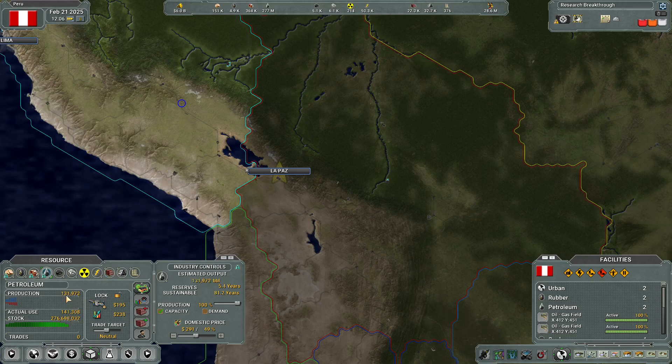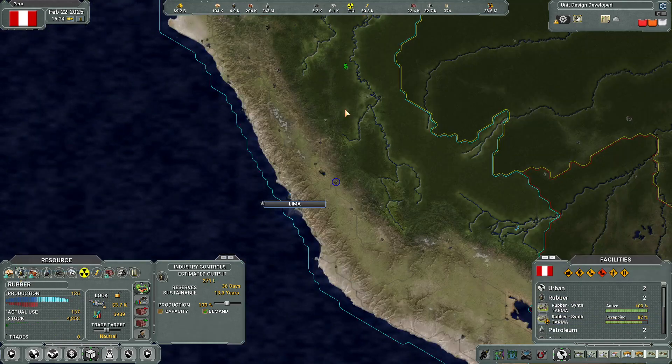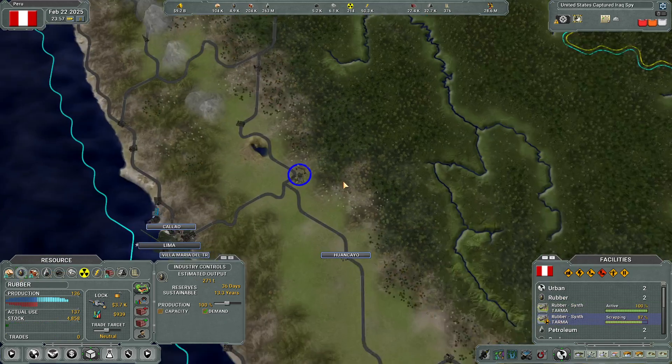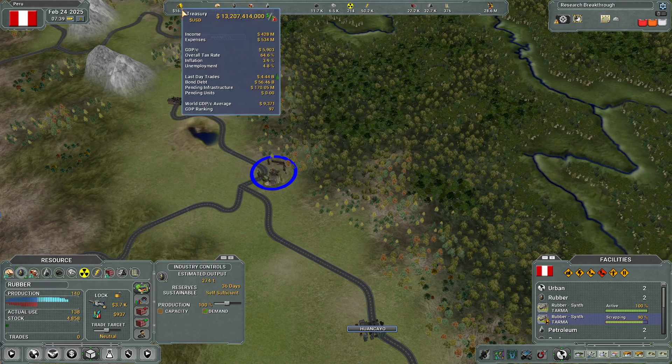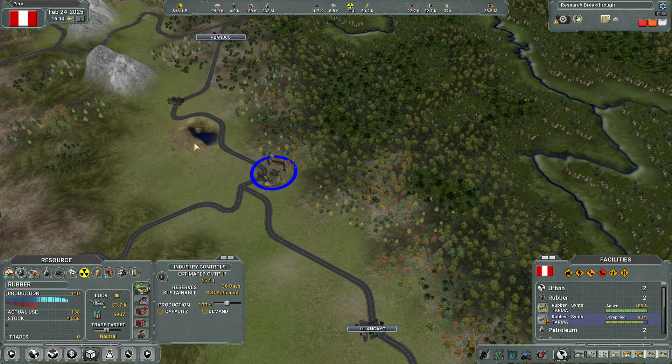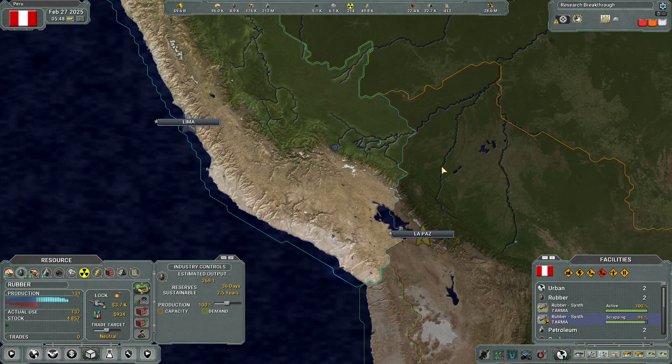We more than doubled our production — I love it! The rubber is just about where we need to be, so once that hits 100% we'll definitely be over production in rubber. We have now 13.2 billion — we've been making a chunk of money. Here in Tarma — let's finish and then I think I'm gonna start massing some troops on the Bolivian border.